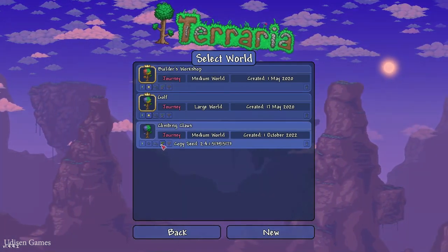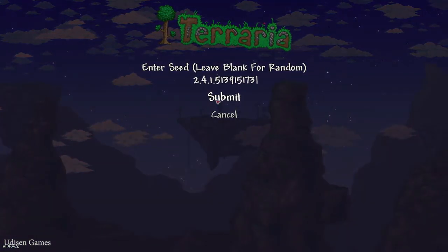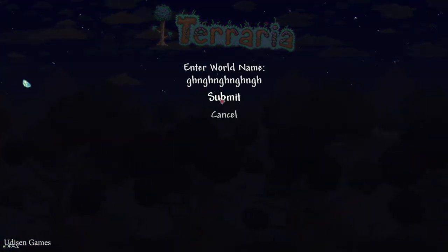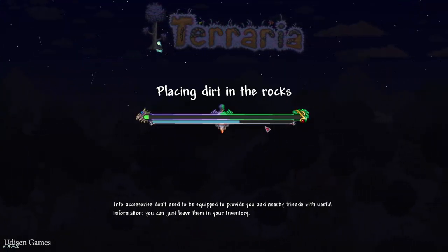Step number one: copy the seed, which you can find in the description section below. Create a new world, paste the seed here, paste the name, choose your aimed difficulty — no need to change the generation, so it doesn't matter.